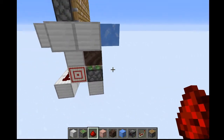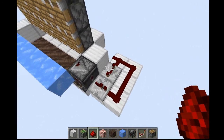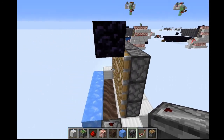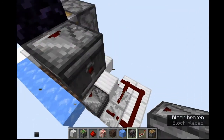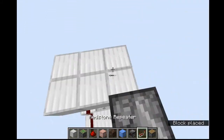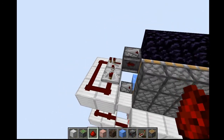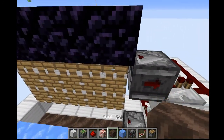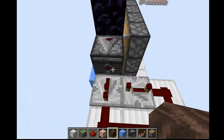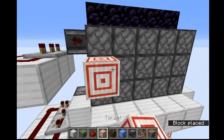This is the bottom half of it. Again: sticky pistons, soul sand on top, blue ice, target blocks behind the sticky pistons, and the observer-repeater setup. Now we'll do it on this side as well. Place an observer, and an iron block under it. Place a repeater, then another repeater going into that one with four ticks, and redstone. What this does is it temporarily locks that repeater when it detects movement — otherwise it'll just power on and off because it detects the piston moving. This temporarily prevents the redstone signal from going through, so we don't end up with pistons powering on and off forever.